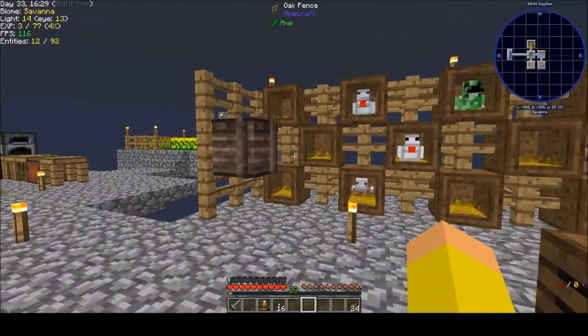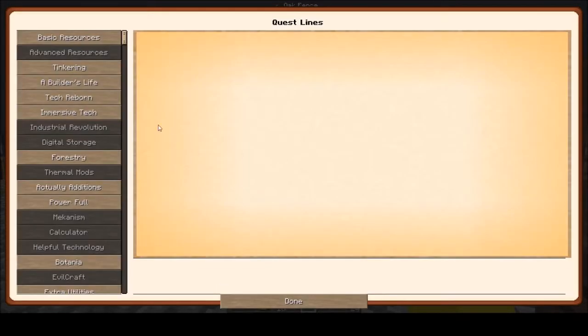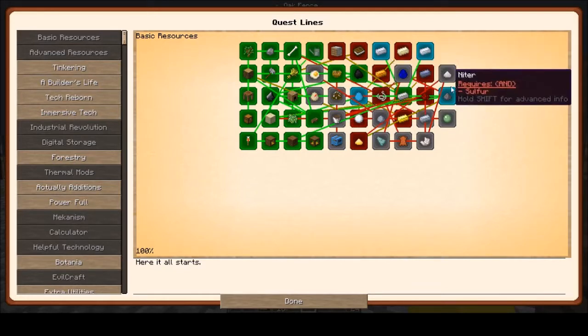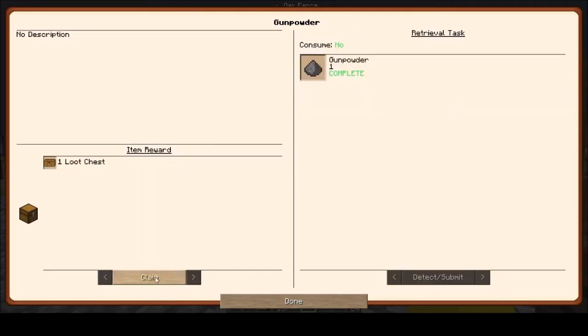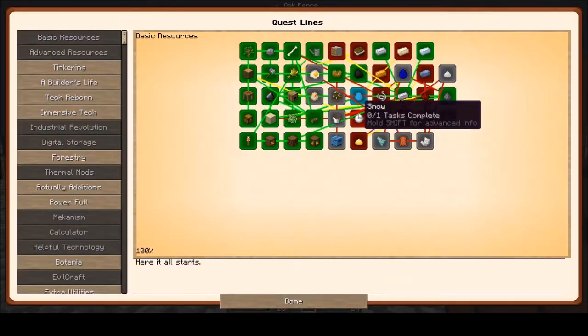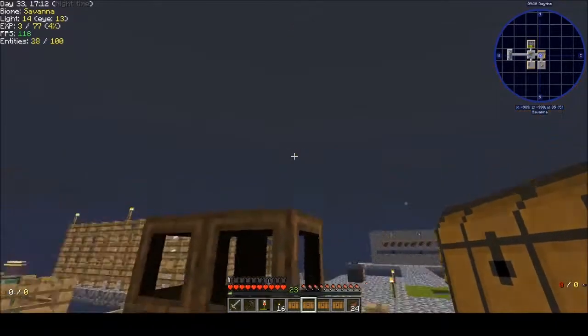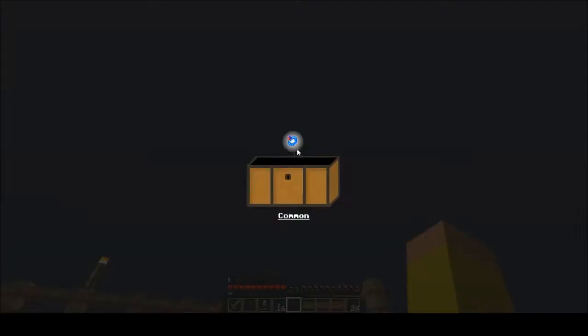We're doing these chickens - we need to check our quest book because as you see we've got more stuff opening up. I've decided we're going to complete this page before we move on to any of these others, because these are the basics. We got four quests done there: a gunpowder chicken - claim that one; the silver chicken - claiming that one; and we got the aluminum chicken and then all of our color chickens.